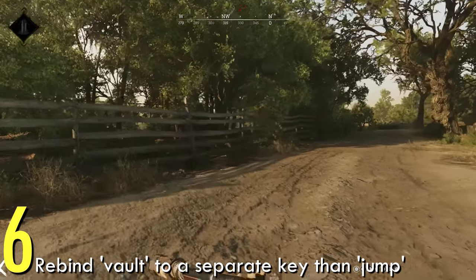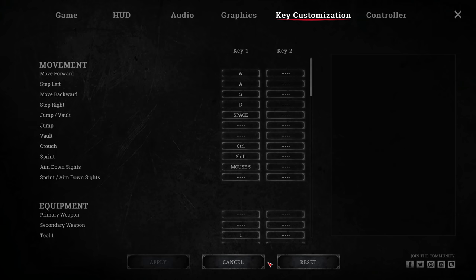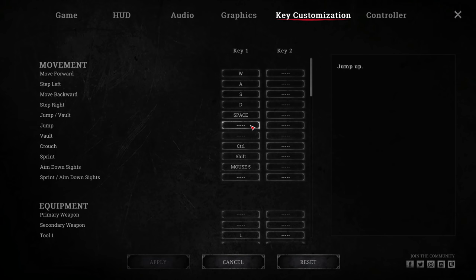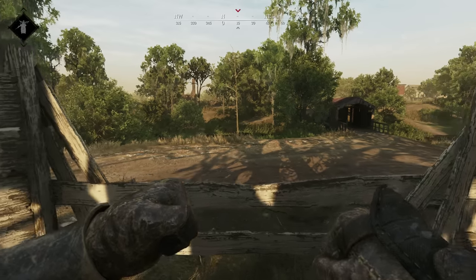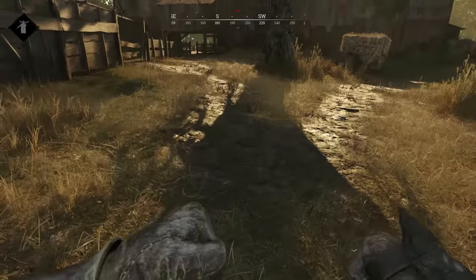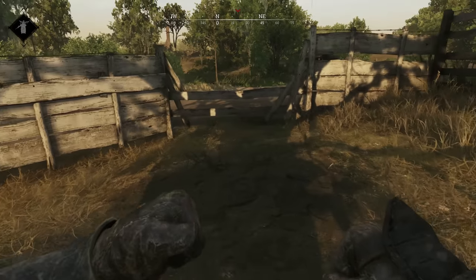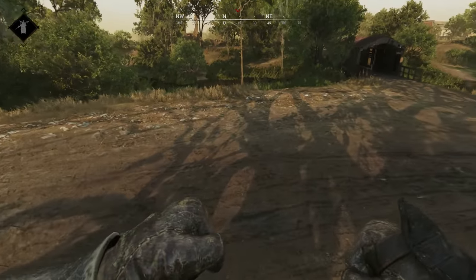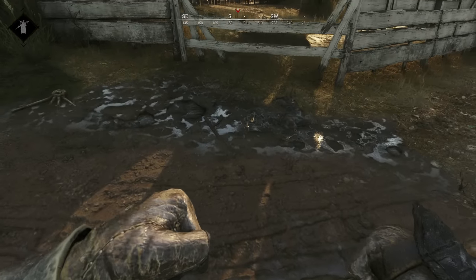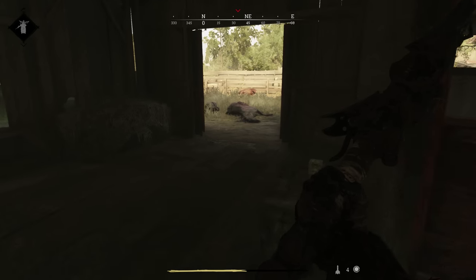Number 6: Rebind Vault to a Different Key. I always thought this sounded kind of gimmicky, but it's been long enough and I never think about it anymore. Not all obstacles are built the same in the bayou, and having vault and jump on the same key can mean accidentally vaulting over places you don't want to. Rebinding vault to a different key can allow you to jump to peek over obstacles without risking going over them. Also, in some spots you can jump instead of vault and avoid the vulnerable animation where you put away your gun.